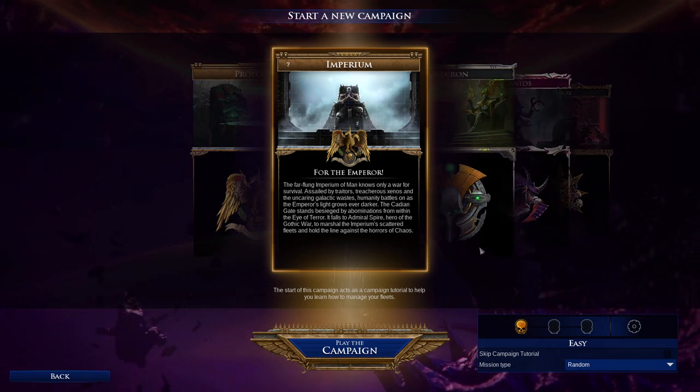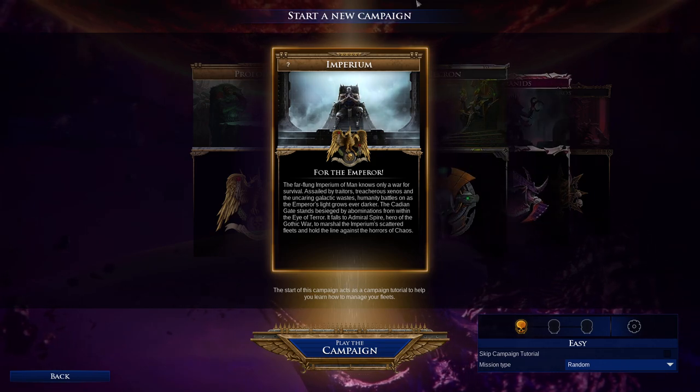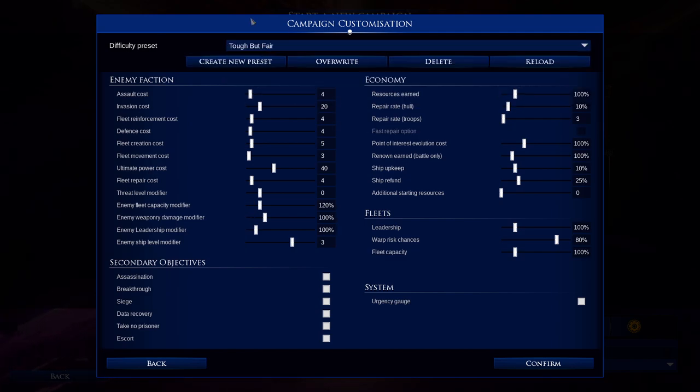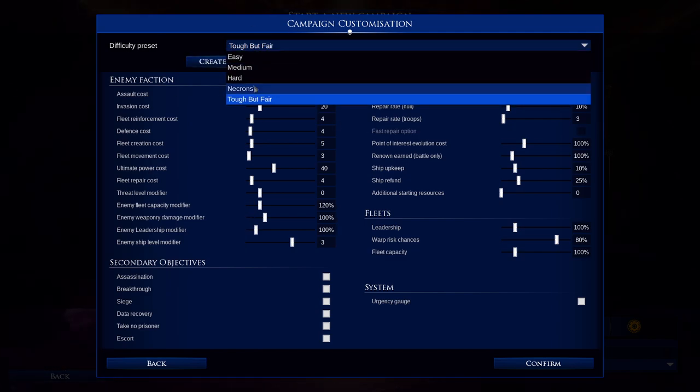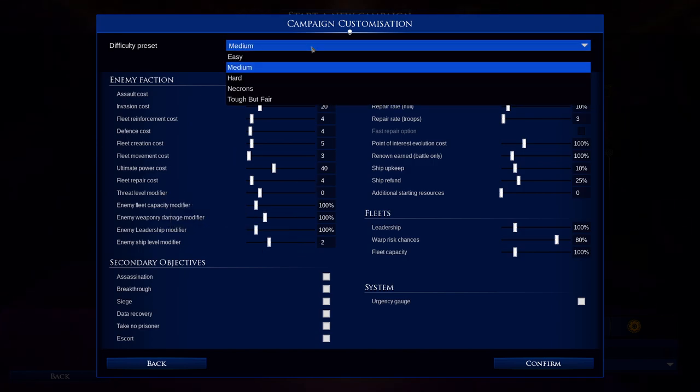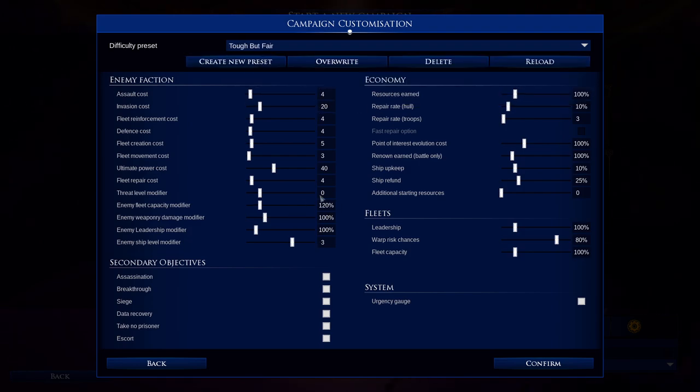Glory to the God Emperor and glory to the Omnissiah in its avatar of the YouTube algorithm. Let's get to it. We're going to start off with the setup. This is essentially identical to the hard difficulty, but I'm going to reduce the threat level modifier from 1 to 0, which is identical to medium level, because the threat level modifier kind of annoys me and just does a lot of unnecessary evasion in the late game. I don't really want to deal with a billion invasions as I feel like they waste time.